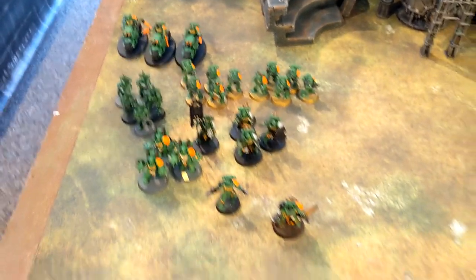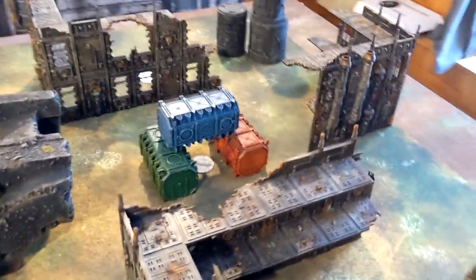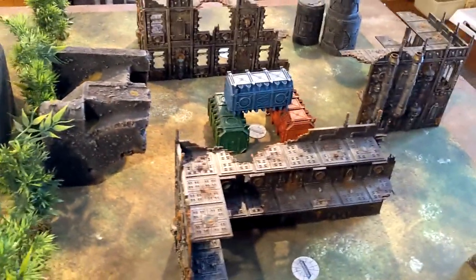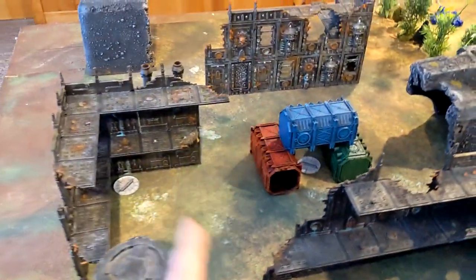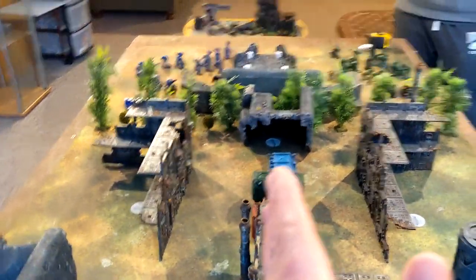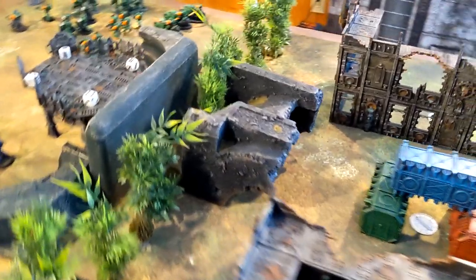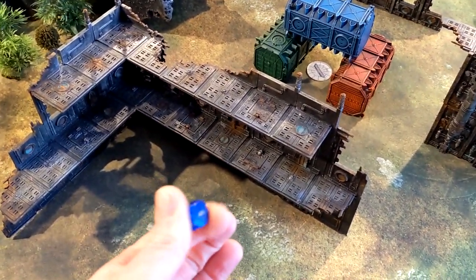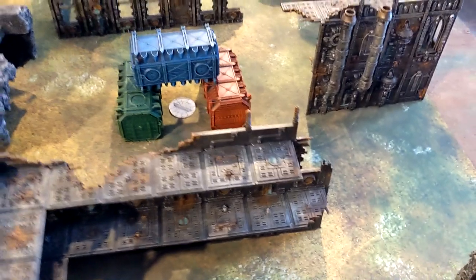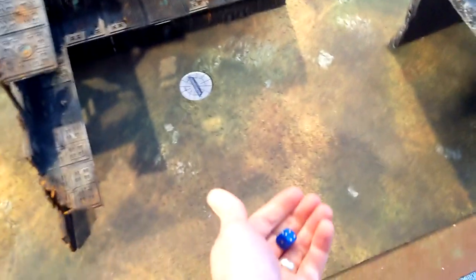Ready to cut down some Ultramarines — a thousand points of Salamander Successors. Here's the table for this incursion game. We're playing Ascension as the mission, with a total of five objectives spread across the board. Deployment zones are nine inches from the center. We both chose the same secondaries: Grind Them Down, Engage, and Ascend — which just requires being close to the middle. Very good choices for both of us, should be a great game.